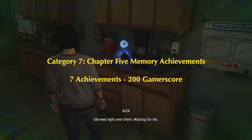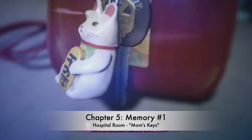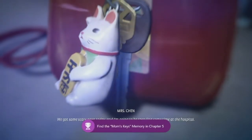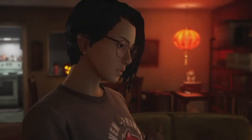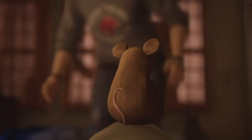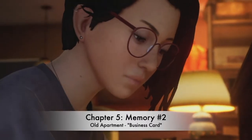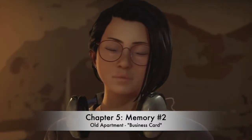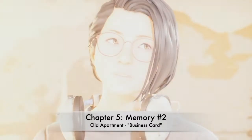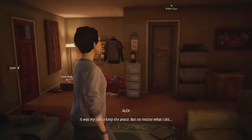Category seven is chapter five memory achievements — seven achievements for 200 gamerscore, one more than usual. You'll be going through a series of flashbacks. Number one, Scary News: in the hospital room, look at the keychain on the table or counter — that's the Mom's Keys memory. Number two, Some Kind of Fight: you're in what seems to be Alex's house. There's a red door on the left — do not go through it when prompted.